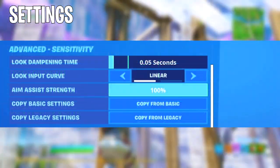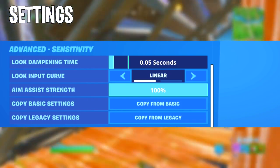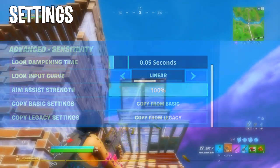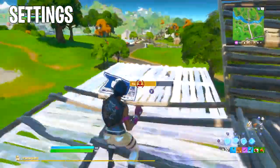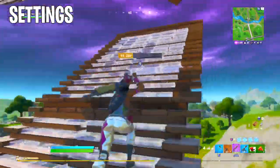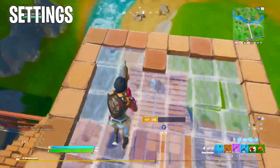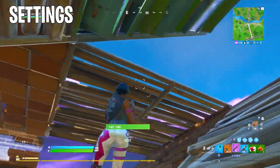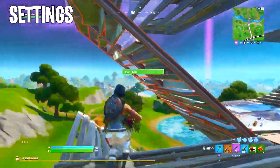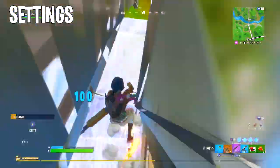At the bottom of the advanced sensitivity settings, use a look dampening time of 0.05 seconds and set the look input curve to linear. A lot of people strongly dislike linear because of the very raw stick input, which I completely understand. However, the reason we're able to use linear and still have that general feeling of control — like with exponential — is because of the turning horizontal and turning vertical boost I just shared. So do not worry: once you switch to linear with these settings, it won't feel astronomically uncontrollable like most linear settings do.